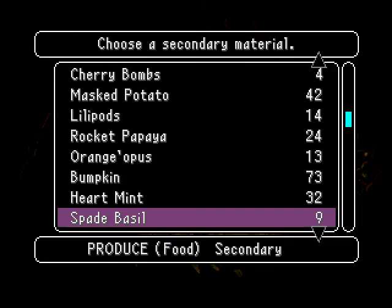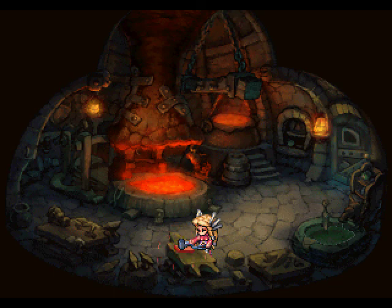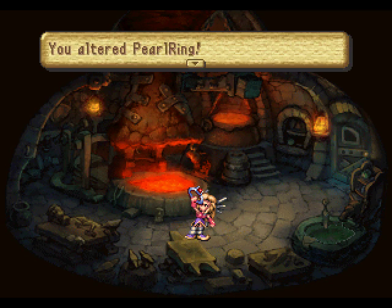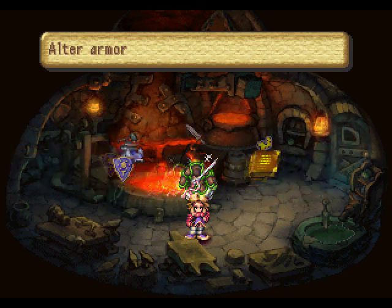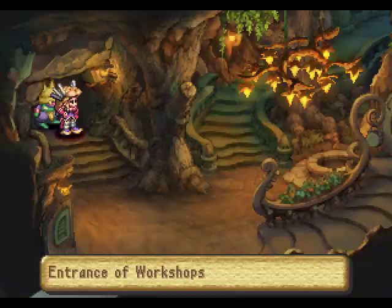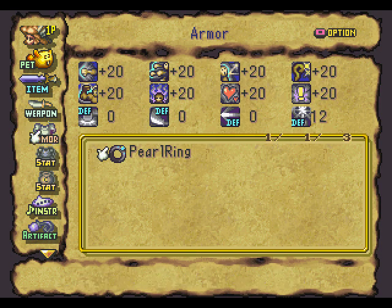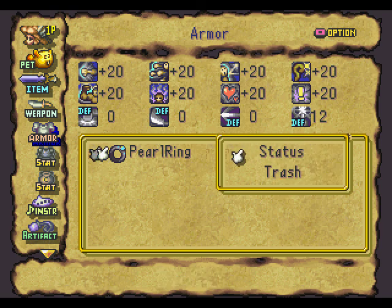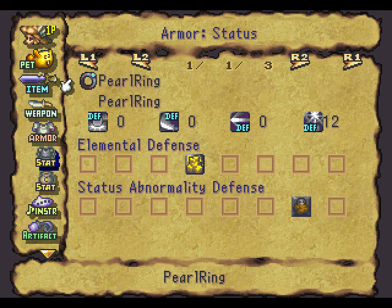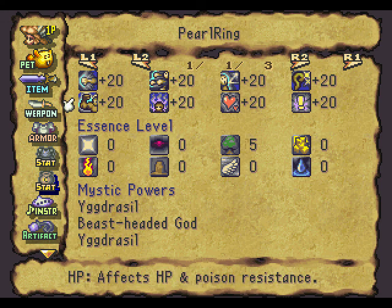Some more armor alteration — I think this is the last bit of meat. We can finally leave. Let's just check our items. Oh my god — plus 20 to all stats, 12 special defense. That's just great. The mixed powers of Yggdrasils and Beast Hated God, with an essence level of 5 Dryad.